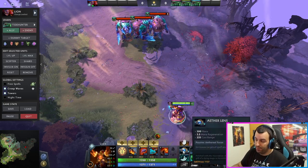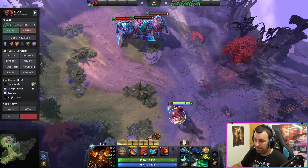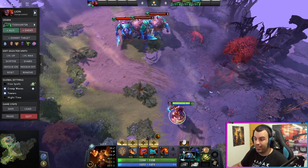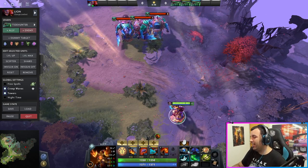So between mana regeneration of your own, cast range, and health regeneration — it's even more comfortable playing Lion when you have Aether Lace. The next item is Blink Dagger.